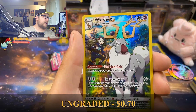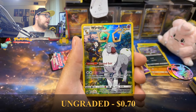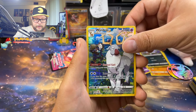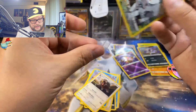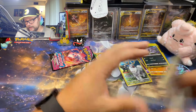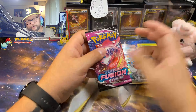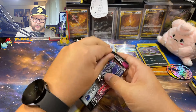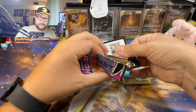There we go! Astral Radiance with the hit, I'll take it — Wyrdeer! Okay, I was about to put that down without a sleeve, what are you doing Jzeb? I'll take it. That's two hits per chest, not terrible. After we pull this Mew and Gengar it's going to make up for all of it. These Fusion Strike packs just open like garbage, I don't know why.